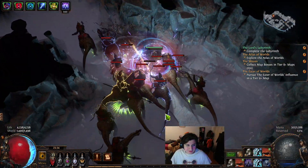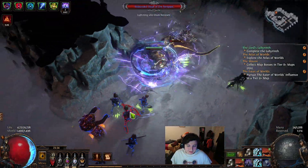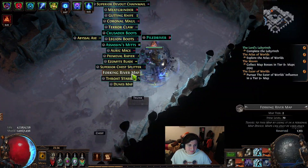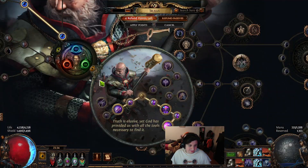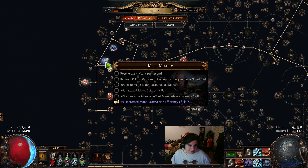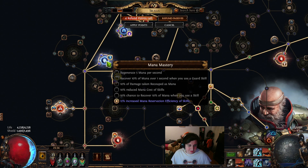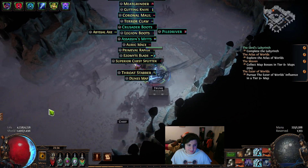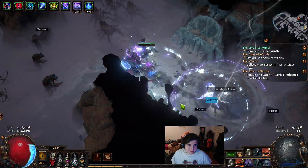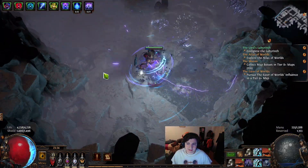Let's see if I can run it without Clarity. There are some small things on the tree you can do, like skills cost life instead of mana. I also have the mana mastery here. I don't really need the reservation efficiency of skills, so I could probably use the reduced mana cost. But it's going to be very difficult to balance everything to actually make a consistent Cast on Crit build.